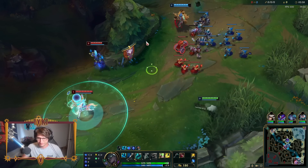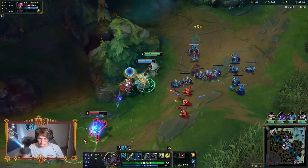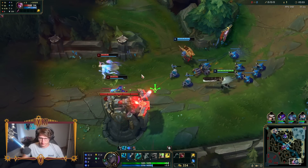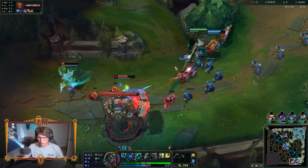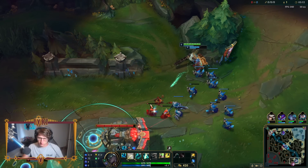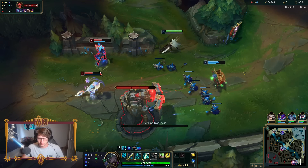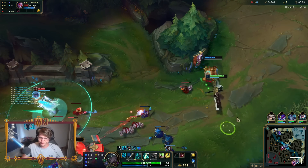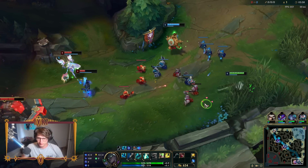We gotta enjoy it while we can, guys. She actually just dodged my Q, by the way. My targeted ability just got dodged. Dang. Oh my God, look at the poke. Look at the poke. I don't want to dive, but I also feel like that's the only way we lose. Nice. Get a little gold by Q-ing the minion through the turret.